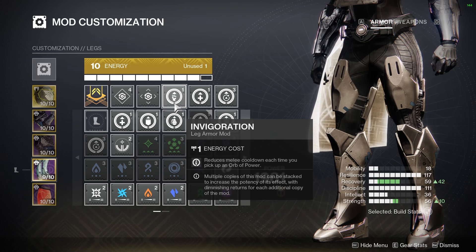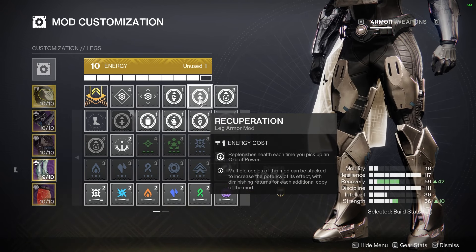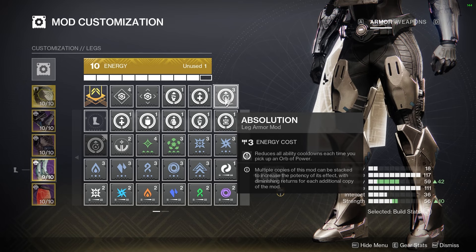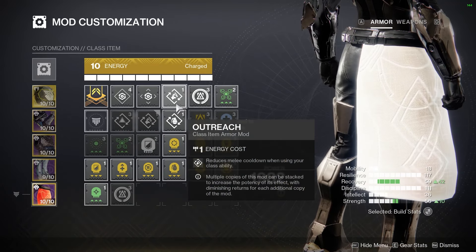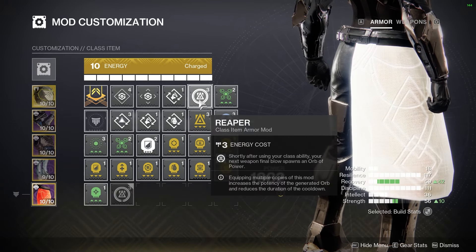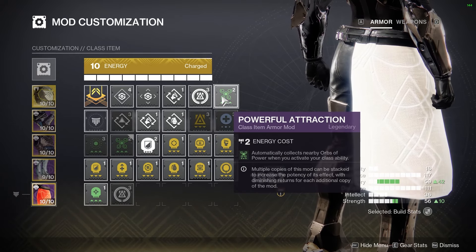This is great for situations like charging your Thunderclap on a yellow bar enemy that survives with a quarter health — you can grab an orb and get that melee back faster, or just keep punching targets to recharge it anyway. Also, Recuperation for a bit more health on orb pickup, and Absolution so all ability cooldowns benefit whenever we pick up an orb of power. On our Titan mark, Outreach so using Thruster gives melee energy back, Reaper so my next weapon kill after Thruster generates an orb of power, and Powerful Attraction to automatically grab orbs of power whenever I use Thruster.